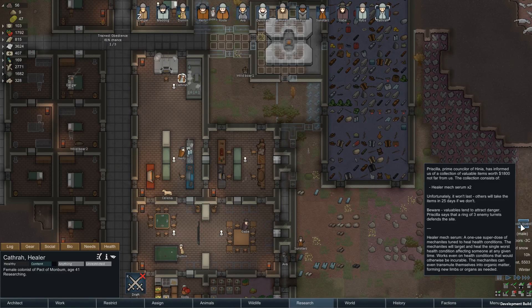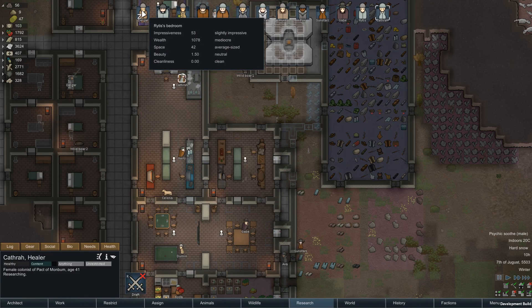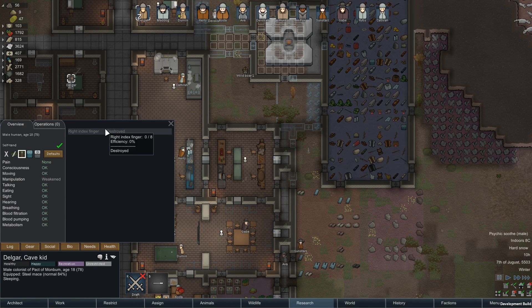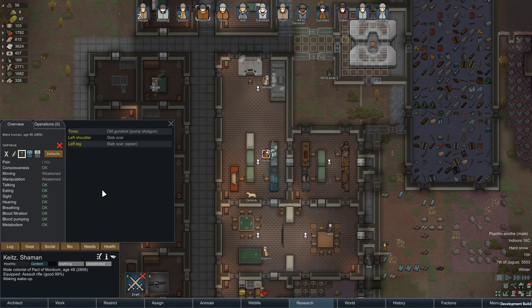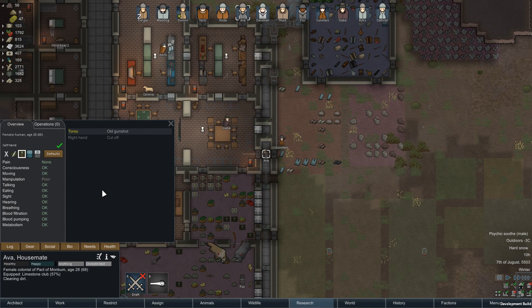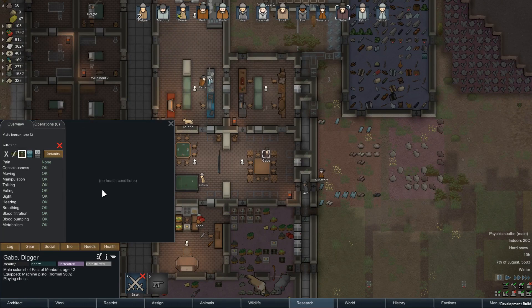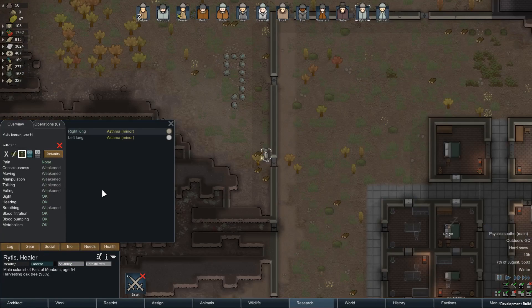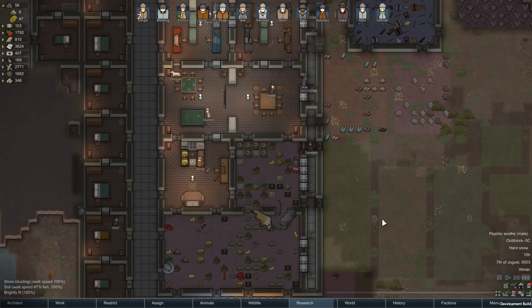Let's check out this quest. Healer mech - oh, we gotta do this. We need that. Two, three turrets - we gotta do this. Sadly it doesn't fix or regrow limbs. But it would be great for Keats here - we could get rid of some gunshot scars. We could get rid of a scar on Ava, get a couple of scars off of Hunt. There's a couple of people that could definitely use it. I don't think it fixes asthma, but definitely worth it.